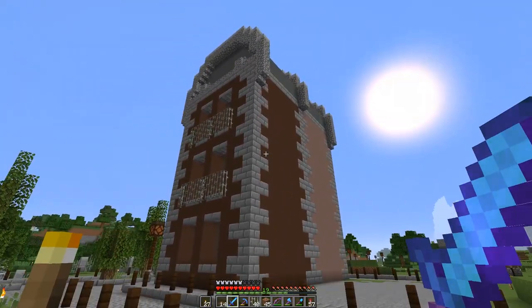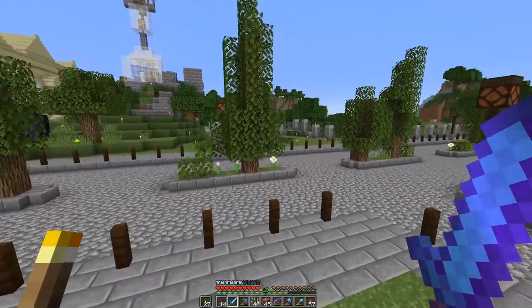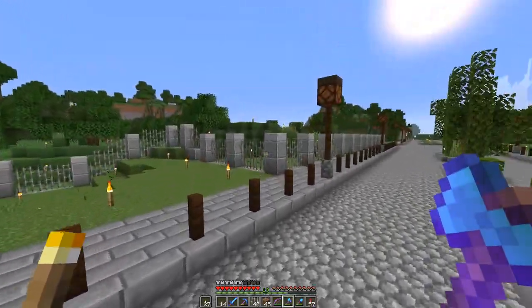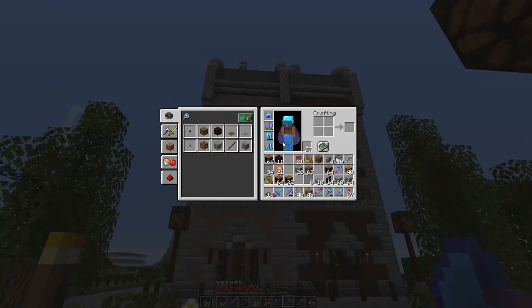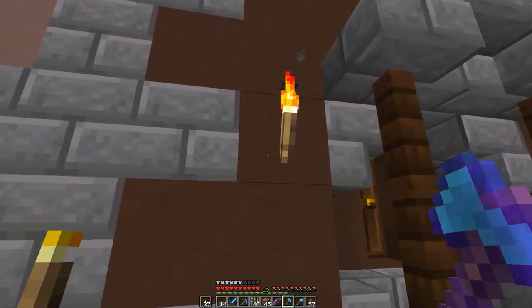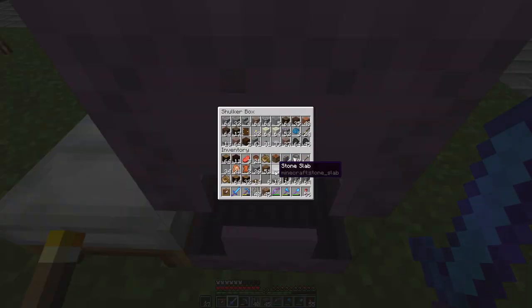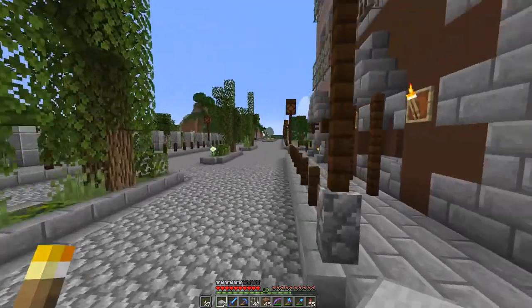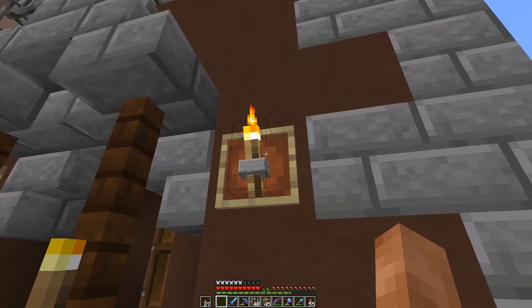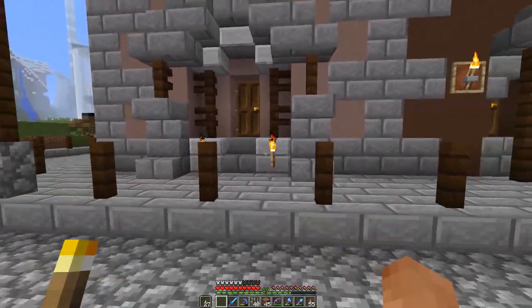I tried putting trap doors on the sides of the windows to look like shutters but it didn't really work - it looked kind of crappy. We've put a roof on that. What we should do quickly is get some item frames with blocks to make those torches look like they're being held up by something. You put torches on the wall, then the item frame on the wall, then put a block in the item frame - so it looks like those are being held up. I think it looks pretty cool.